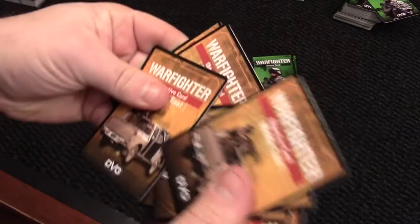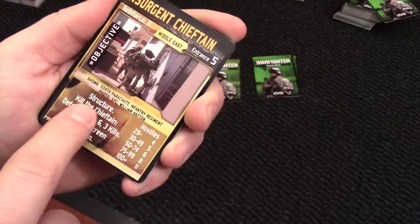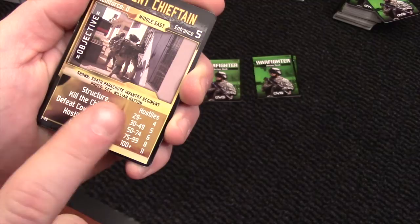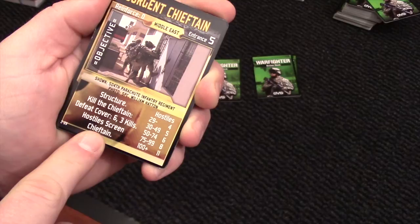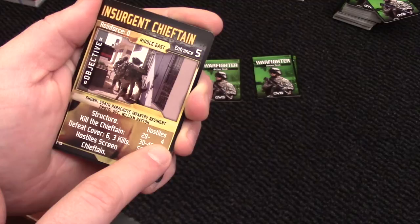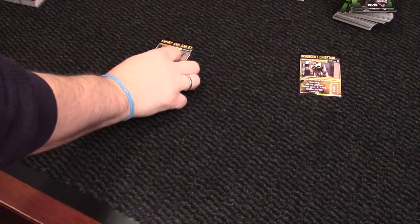The objective in this game is the insurgent chieftain — we are going to take him out. He is inside a structure and we need to kill him. To do that we need to defeat a cover roll of 6 and inflict 3 kills. Any hostiles on this card will screen the chieftain. Our resources for this game are 27, so we will have 4 hostile points on this card. It's going to be a very short mission — just one more location card before we meet the chieftain.